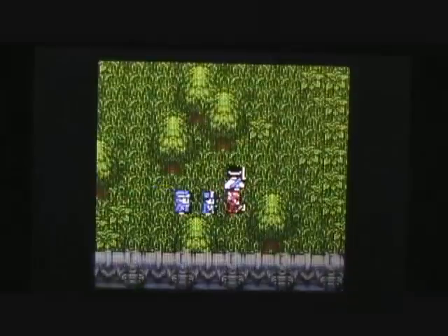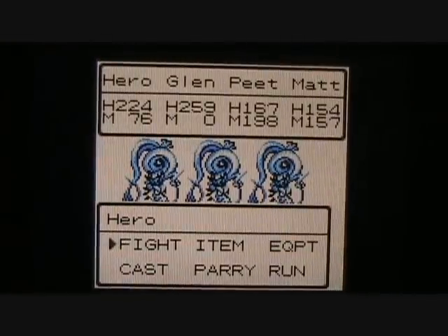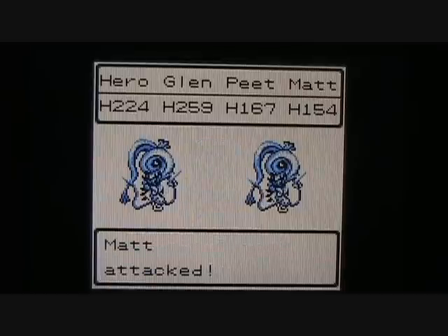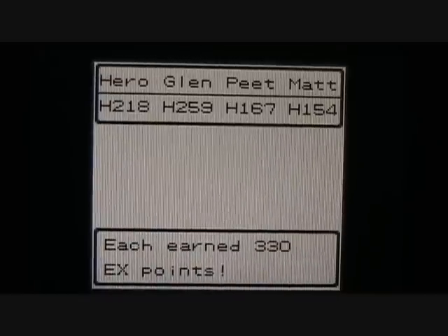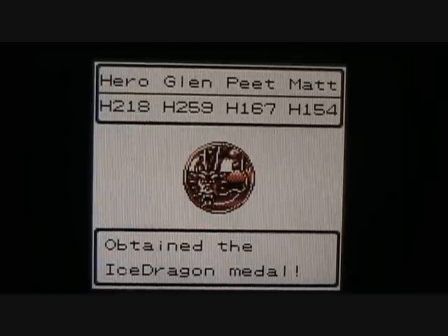Let's start heading to the east and go down this staircase — there should be a treasure down here waiting for us, as there are several treasures we can get in Baramos' castle. We'll cross through the basement and make a right turn. We get to fight a new enemy — these are Ice Dragons. Glenn takes the last one out with the Thunder Sword. We get only 330 experience and 270 gold from the Ice Dragons, plus I get the Ice Dragon Monster Medal to add to my list.